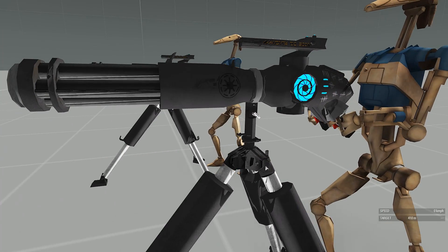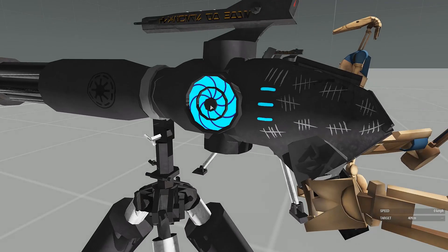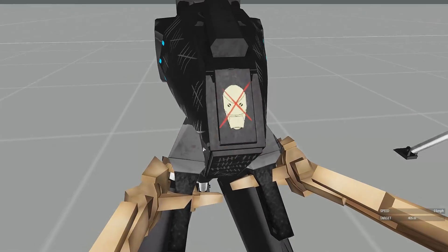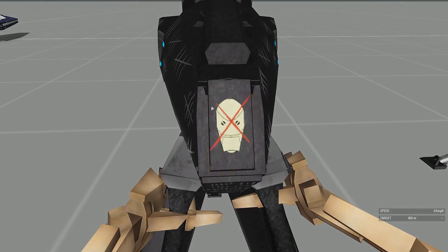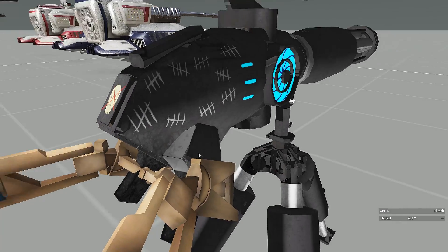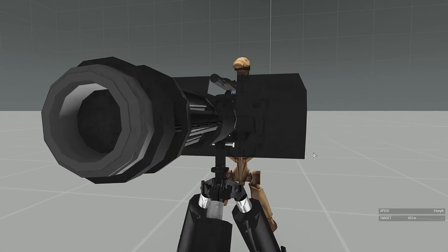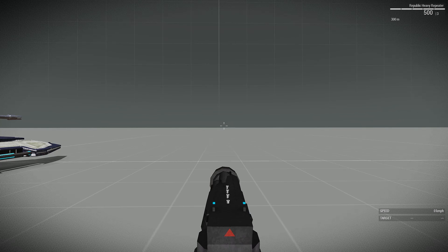We have the turret here. You've got the Republic symbol, a cool blue texture — if anyone wants to translate that, by all means. We've got the droid helmet with a cross on it, tally marks. The armored variant is exactly the same, the only difference being the shield that does offer a reasonable amount of protection.